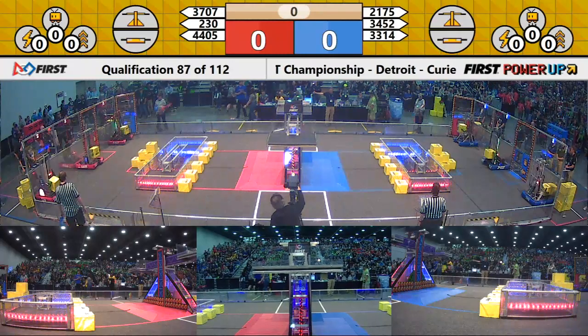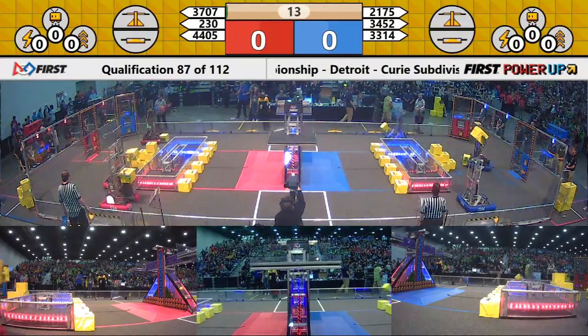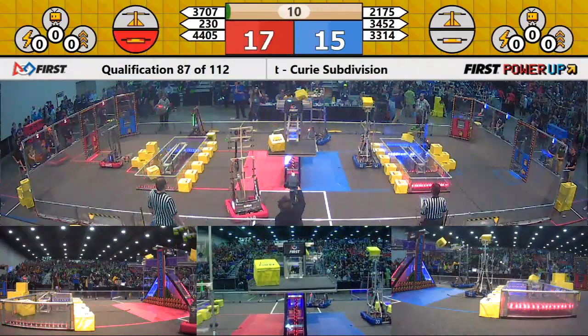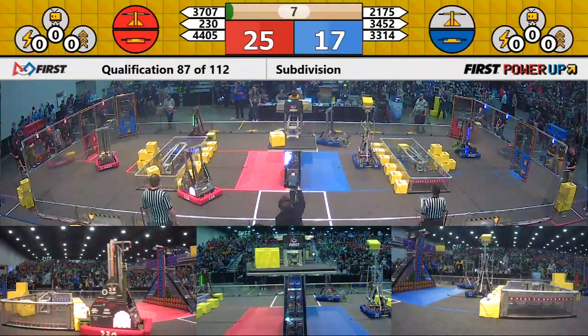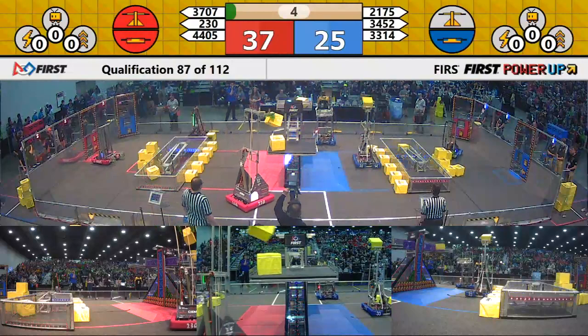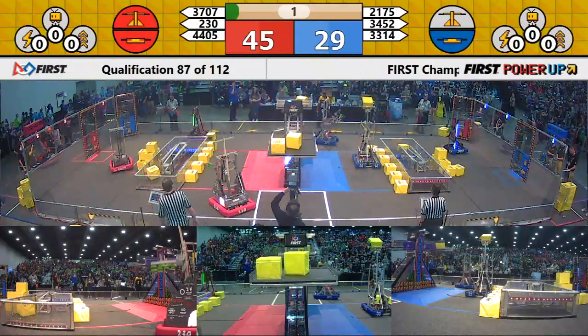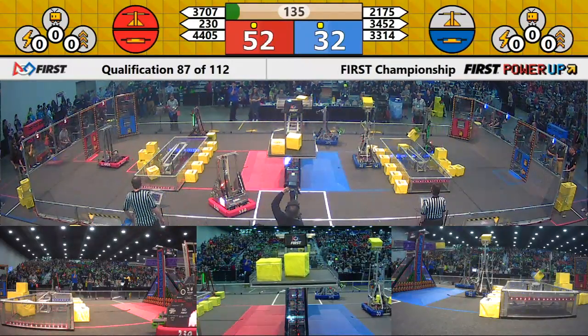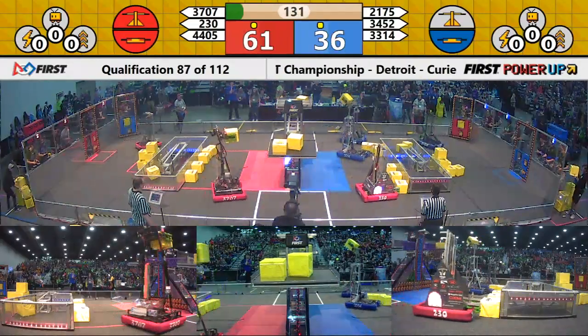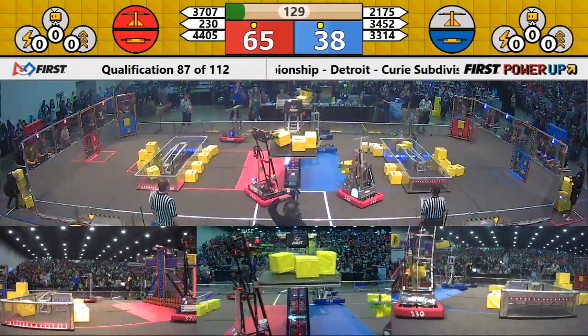Power up. We're off to the races. 230 eases the cube up onto the red side of the scale. 33-14 sitting frozen midfield as the advantage goes to the red, both switches claimed. Red leads 60-40.